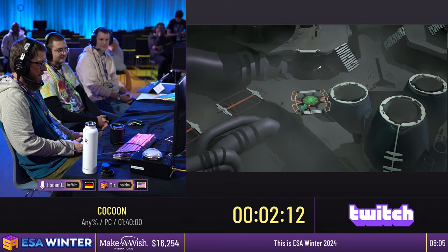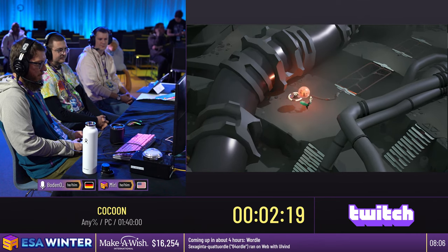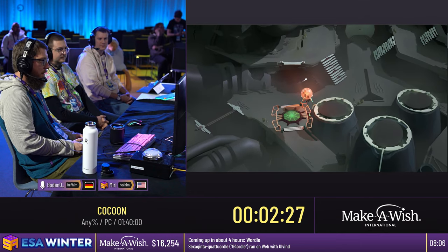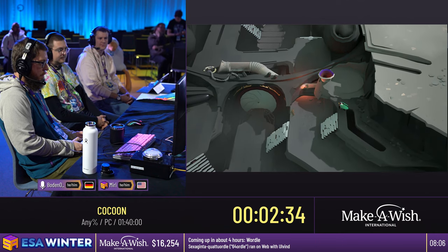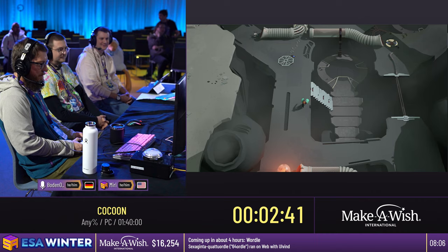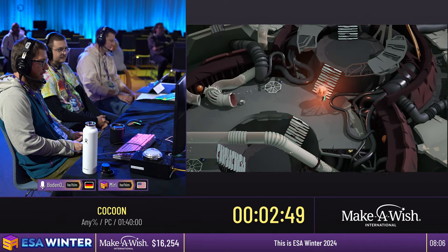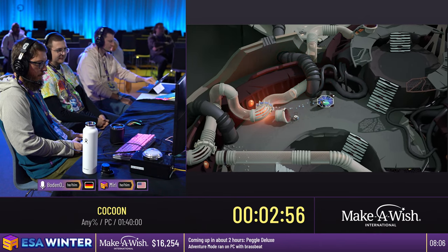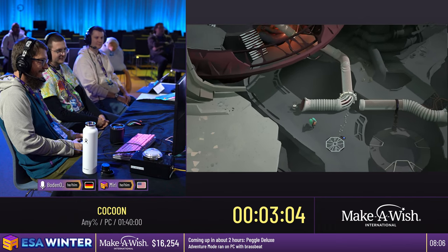Just going through the world here, solving some pretty basic puzzles. This is just the game introducing you to the various ways that we're going to be interacting with the world. So here we use the orb to activate one of these switches — whenever we put it on one of those, something is going to happen. In this case, the bridges pop out. But then we have to use the lift and get along to the side. Now we have these fun little marble run type things. Basically the same concept — we're going to be dropping our red world and throwing it into these pipes, then just kind of escort it along here.